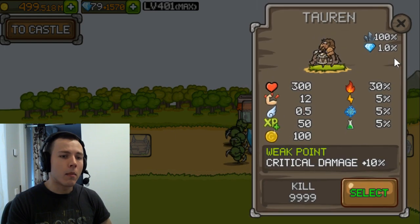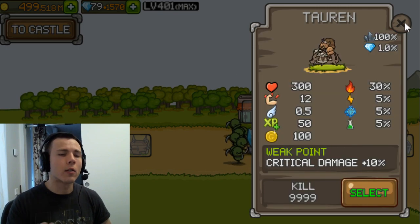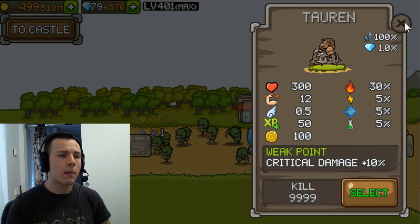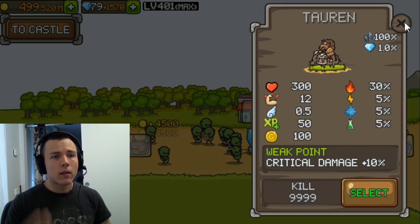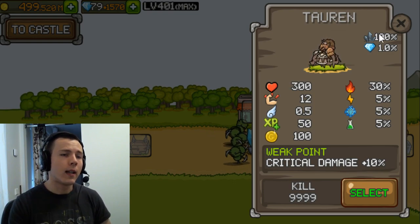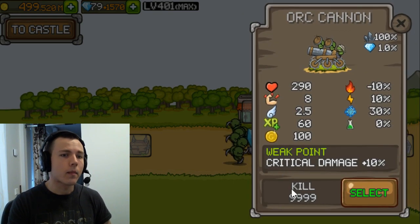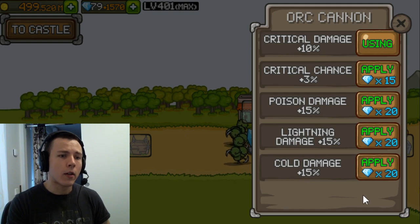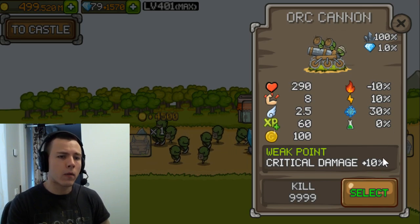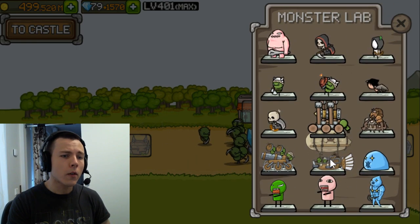For the tauren mini boss, he can't get any fire weakness so I'm picking critical damage. Your town archers will have 100% critical chance and your dark ranger will most likely be your most efficient mini boss and boss killer, so you want to boost her damage. She doesn't deal elemental basic damage, so critical damage boosts her output. The orc cannon is the same — can't get fire damage — so critical damage is my choice.